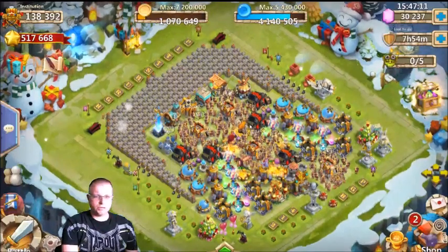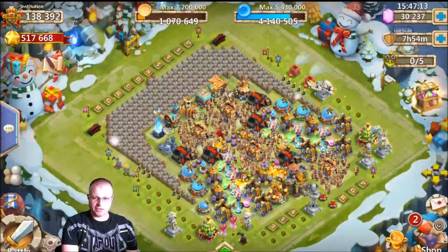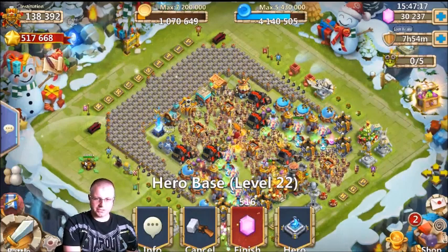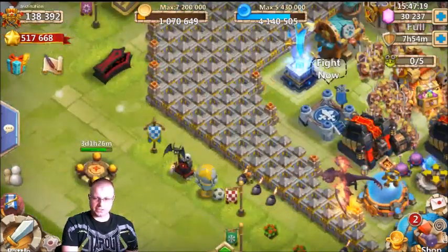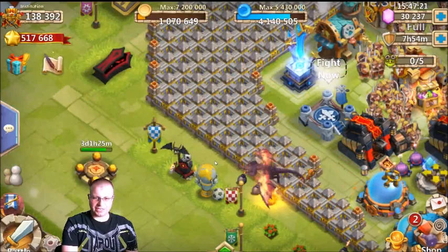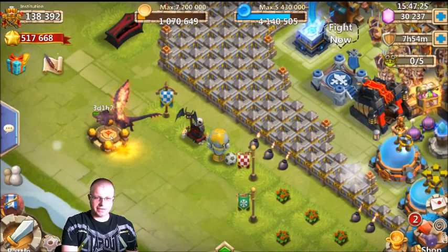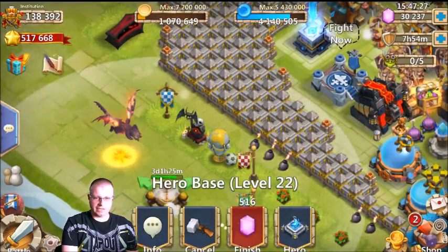All right guys, what is going on Z Nation? We are here on my man Pittsburgh's account, and today is something pretty cool. There is the new Molitanica skin right there. He went in and purchased that — check out that mount flying around right there, man. That is pretty sick. I like it a lot.